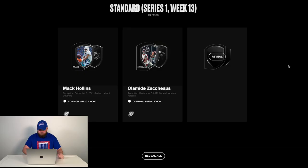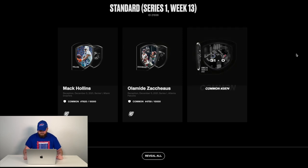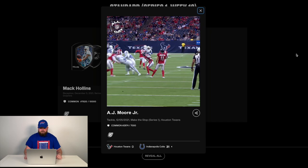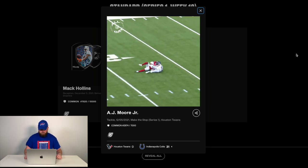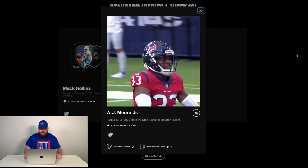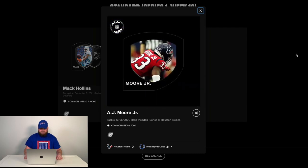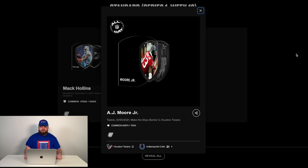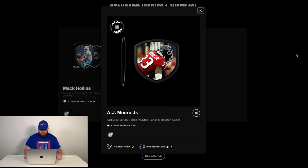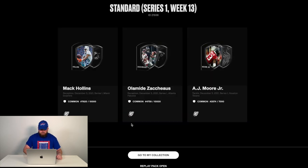And then here we go — the final one. We're revealing the last one. Another common, and this is AJ Moore Jr. — looks to be a tackle, it's on a punt. Hit stick! Boom. AJ Moore absolutely nailing that dude. Crazy to think they made that into an NFT seeing that the Texans lost 31 to nothing in this game. But out of all three, that was probably my favorite seeing it was the coolest play. This one has a badge — some of these have badges. The Olamide one has an All-Day debut badge, and so does the Mac Hollins and AJ Moore.